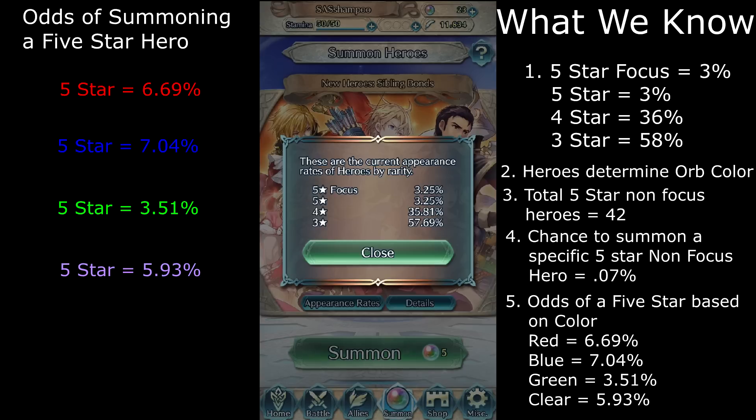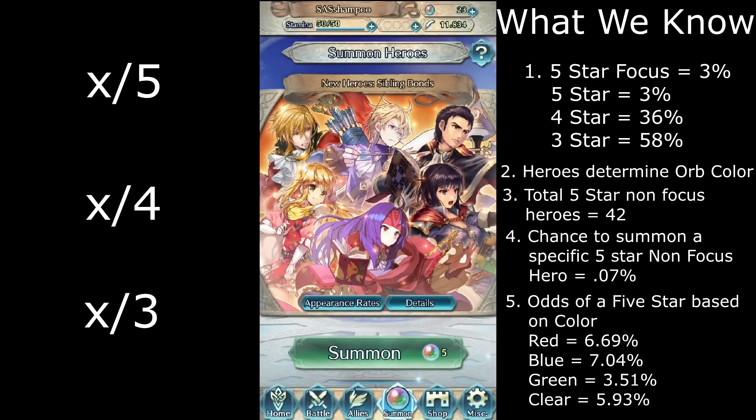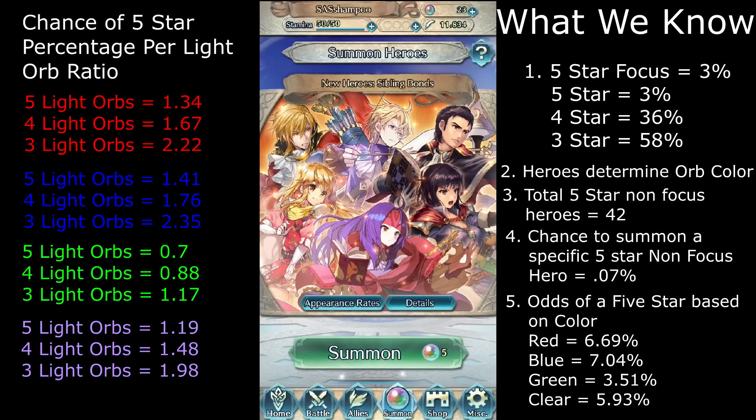This assumes you had unlimited light orbs and it didn't matter how many you spent. When I factor light orbs into the equation, I try to determine the maximum 5-star heroes per light orb, taking into consideration that after picking the first color orb the next costs 4 light orbs, and the 5th color orb in the session costs 3 light orbs. It is never worth choosing a green orb — even at 3 light orbs it is less efficient than a clear orb at 5 light orbs. So if you only have 13 light orbs and want heroes now, your best odds are to select all the blue orbs, then red orbs, then clear orbs, and don't touch the green ones.